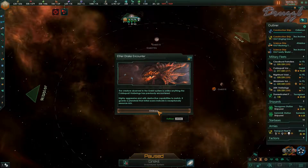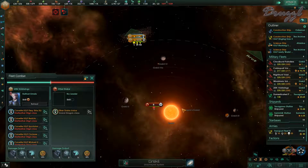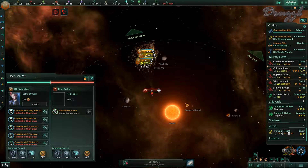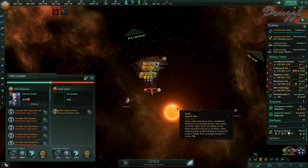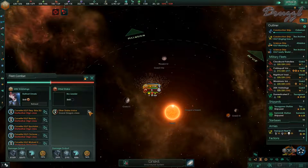The creature observed in the Grakelly system is unlike anything the Void Wings have previously encountered - highly aggressive with destructive capabilities to match. There's the Dragon's Horde by the way. Here we go - that was him firing at us. He doesn't have any missiles either. We're getting in range now. For whatever reason we're doing armor damage - is that our point defense beams? Wow, look at the armor just melt!